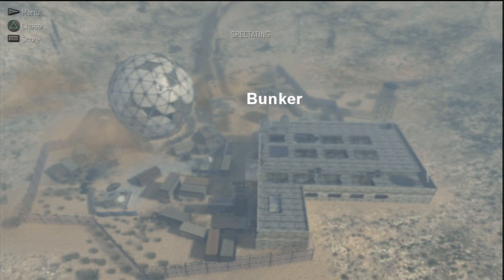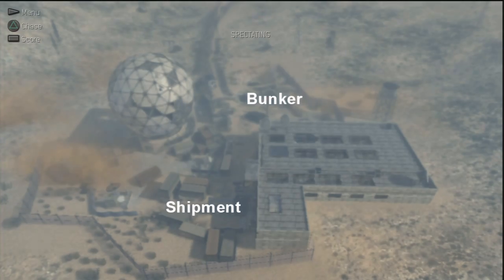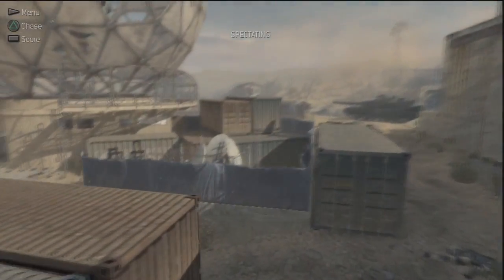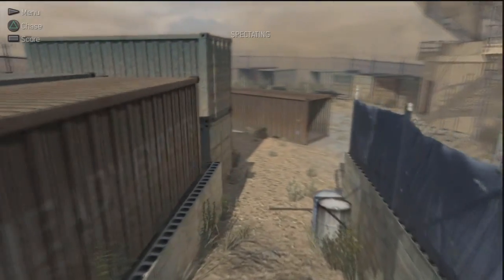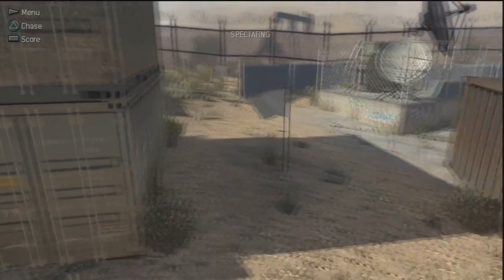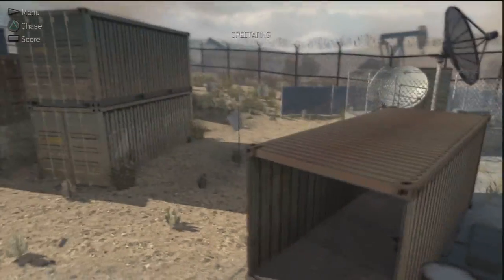We are going to this place called Shipment, as you can see now. The reason I call this Shipment is because if any of you play COD4, there was a map called Shipment and it was a very tight map with loads and loads of crates. This is probably the best thing to call it because it looks very similar — it's got tight spots and loads of crates. It also holds the A flag for Domination, so that's a good thing to remember.